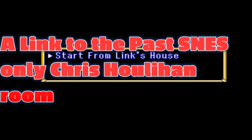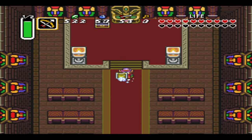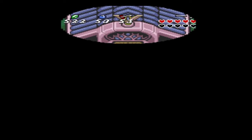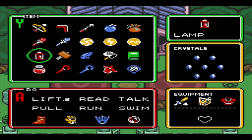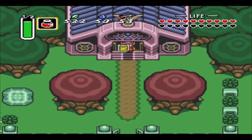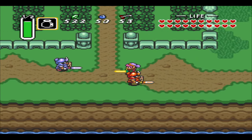This is a short video showing you how to access the Chris Holahan room for the SNES only. If you follow this video and don't get the room right away, keep trying until you find the room. Keep trying to get to the hall near the castle as quickly as possible from the sanctuary. Have fun!